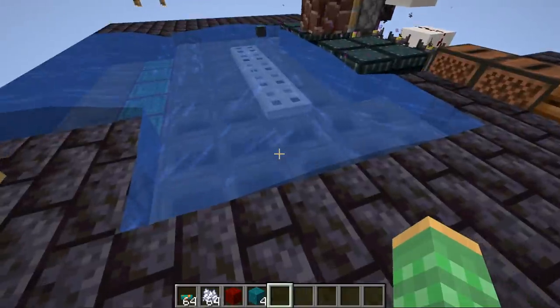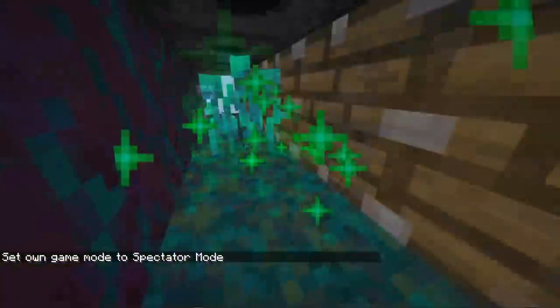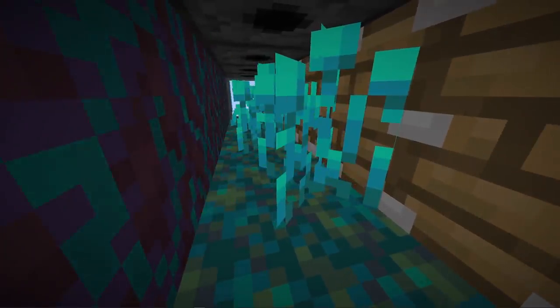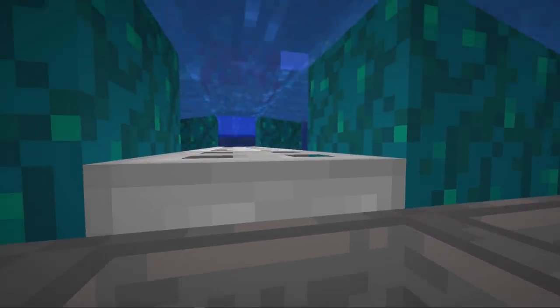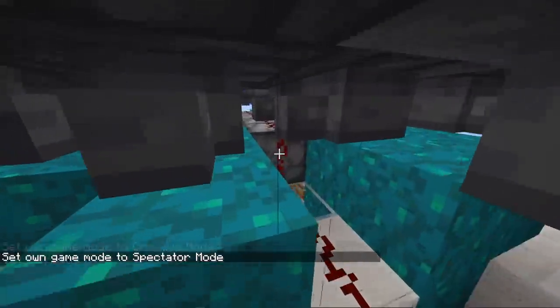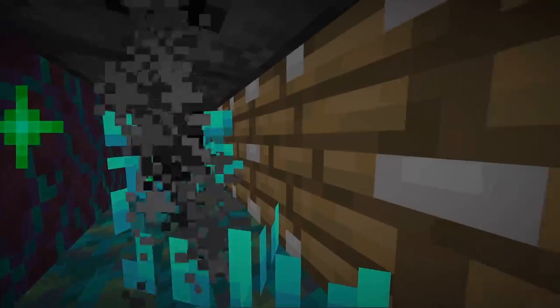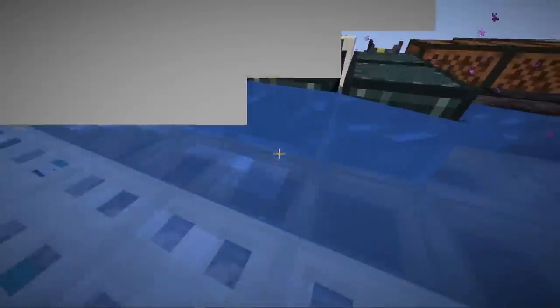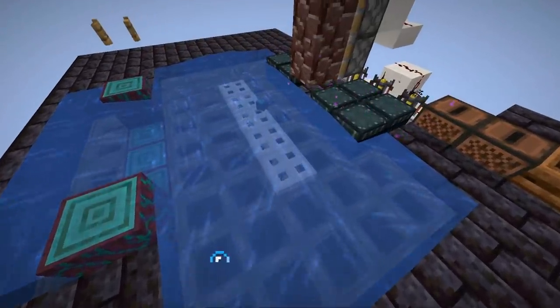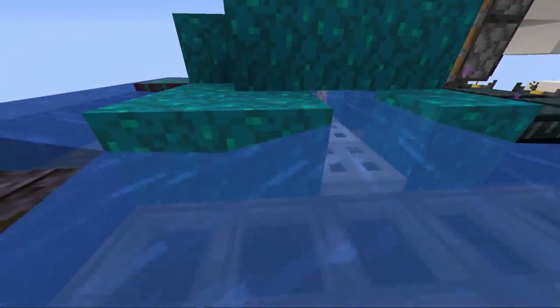Another area where trees can't produce as many leaves is at the bottom of the farm where the nilium is. Wart blocks can be produced as low as the same Y-level as the fungus, so every block at those Y-levels is taken away from potential growth areas. Because of this we minimize the blocks between where the fungus grows and where it is harvested. We lose a block at two Y-levels, have the collection system at the third level, and the fourth level is somewhat open but still occupied by trapdoors and inner chests.